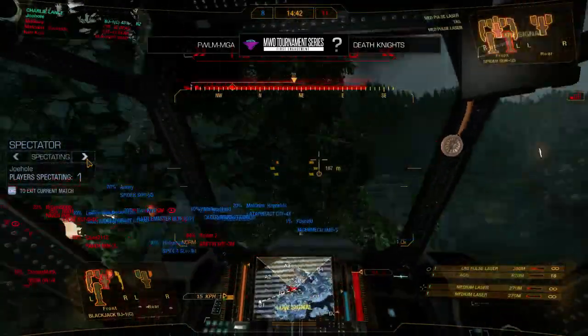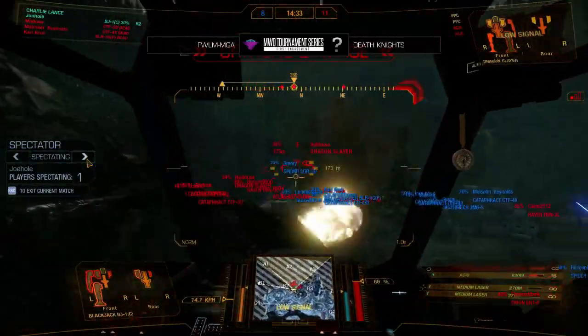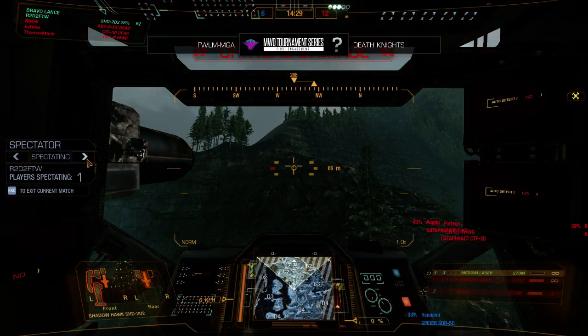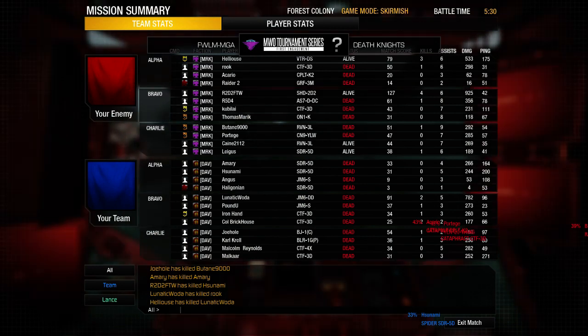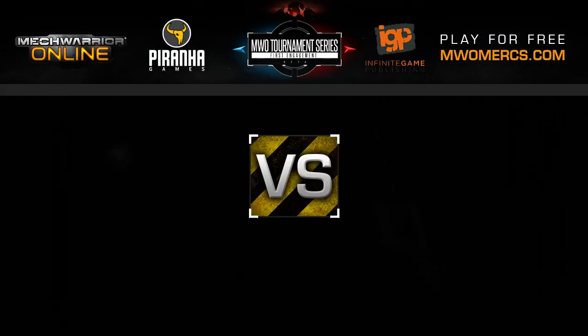MGA will move forward. Components go down — he's still up — he just doesn't want to die. It's not quite the hero Blackjack we were looking for, but the hero we needed right now. So that means FWLM will move on from this game into the next round. That is FWLM-MGA winning the 11th and final match of the day versus the Death Knights. That Shadowhawk had 925 damage and four kills — I think that must have been the one that dropped the dual-kill Artie. That's good for a Shadowhawk.